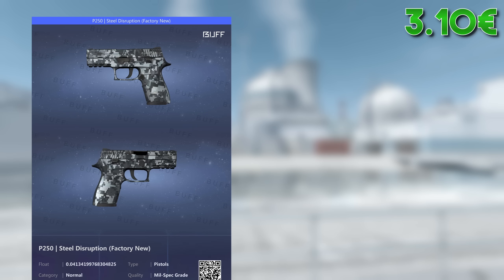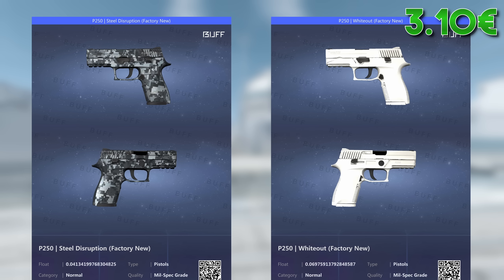Moving on to the P250. For this one I present the Steel Disruption and the Whiteout. However, please be aware it's a skin that scratches easily. I'll go with factory new Steel Disruption which costs around €2.